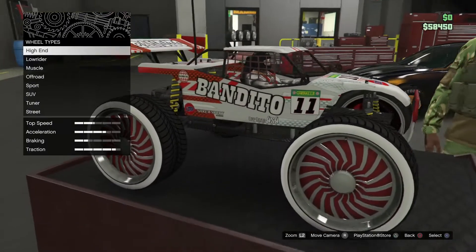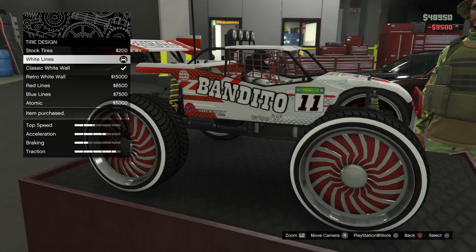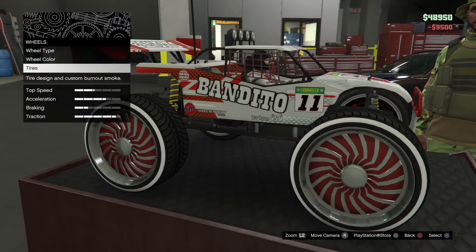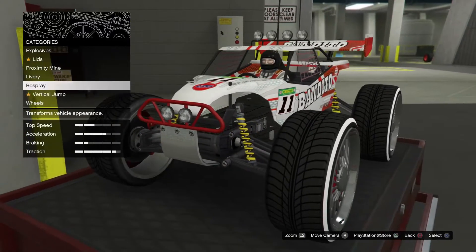Go onto it and change something small. I'm just going to be changing the tire design. As you can see, I'm going to change it to white lines. And now I'm going to go onto the respray and go onto crew.